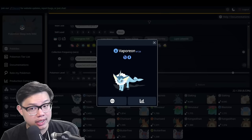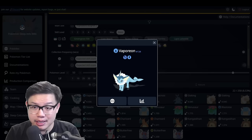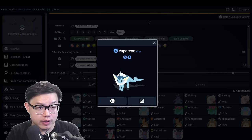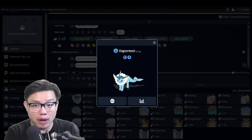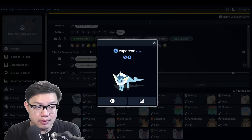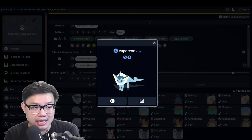Vaporeon is the best at what it does. Unlike every other Eeveelution we've talked about, you may have picked up a theme. A lot of them aren't the best at what they do. Some of them are just straight bad, like Umbreon for example. Some of them are really good, like Sylveon, but they aren't at the top of their game because Gardevoir is better. Some of them are good space fillers when you don't have enough team members for certain areas and you need that berry type.